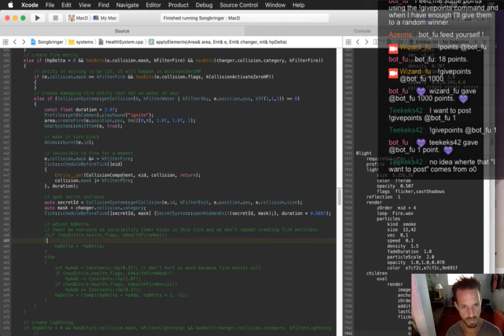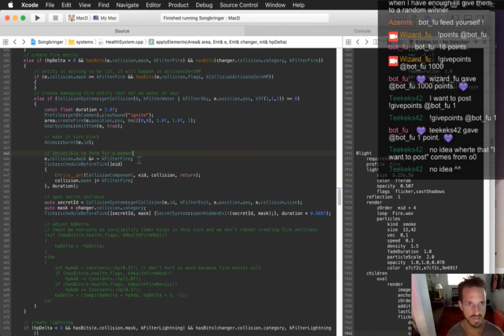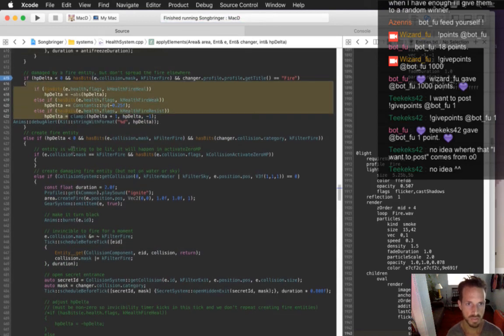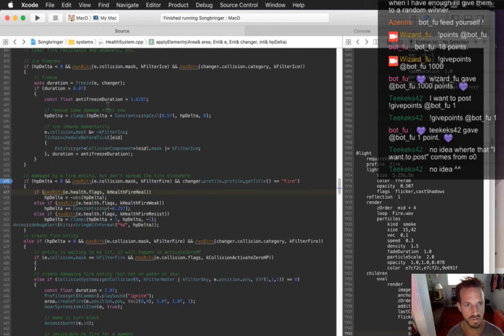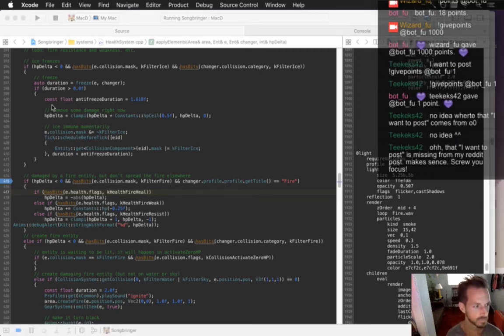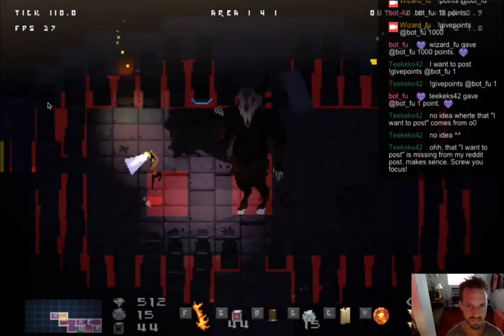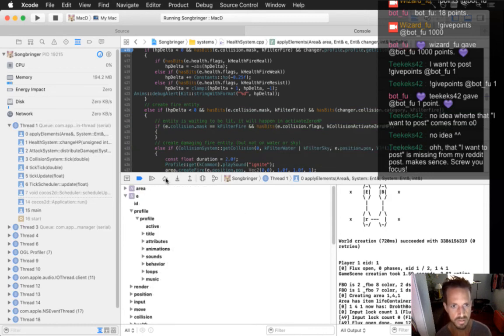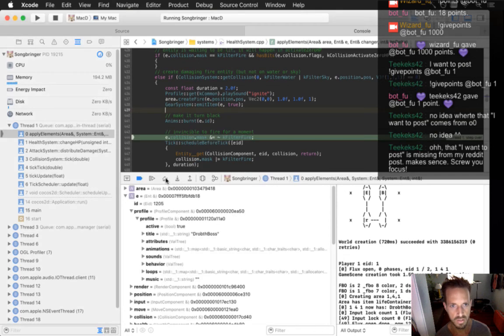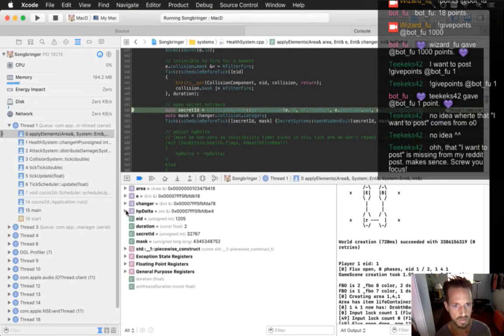I'm thinking about commenting this part out, basically, and then allowing all of the fire resistance and weakness and stuff like that to happen here where this damaging entity is supposed to be doing its thing. But I'm concerned about this. The ice does it fine, I think. Let's see what happens that time. Create this fire entity. OK, so it's just going to return from this method with an HP delta of negative two.